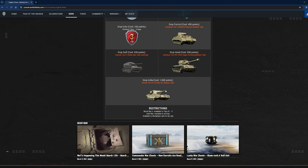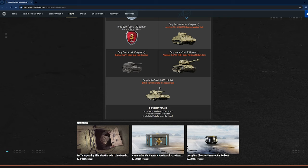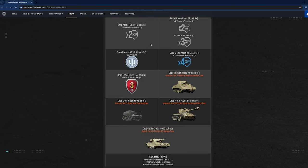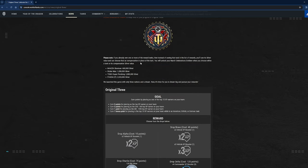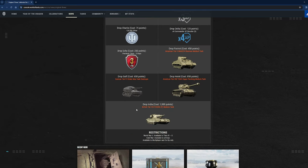At Drop India for 1,000 points you could get the FV4202P, which is another very old-school tank. It first got released when they removed the FV4202 from the tech tree and moved it down to tier 8 as a premium tank, giving everyone who already owned the FV4202 this tank. Then they brought back the FV4202 much later. Naturally, you're going to have to play a lot to get up to 1,000 points, and fair play to you if you manage to get both the FV4202 and the Super Pershing.